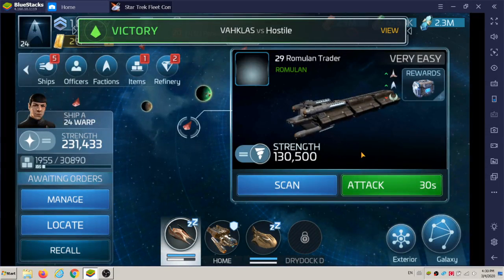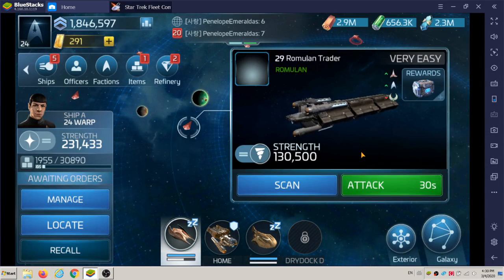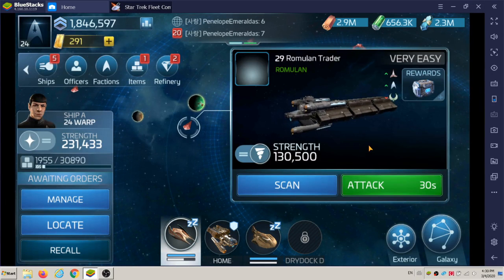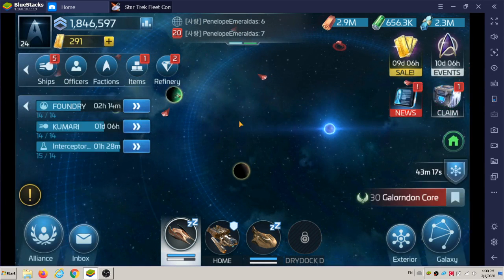Welcome back everybody. Here's another ship video. This is a level 29 Romulan trader in the Star Trek Fleet Command game. You can see the strength is 130,500.